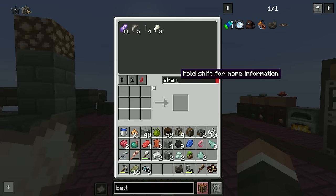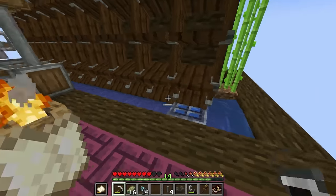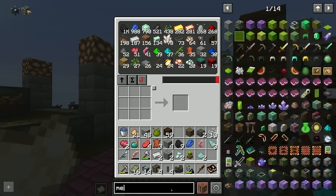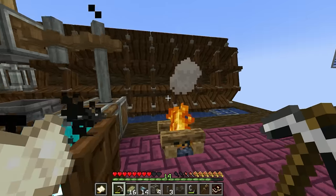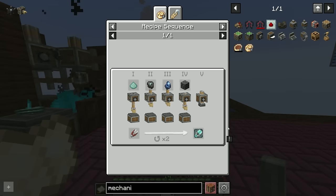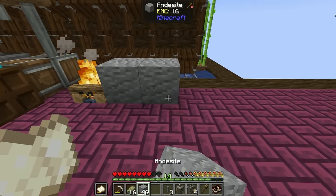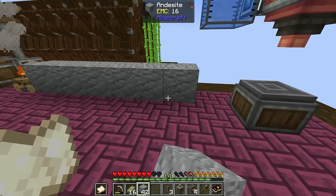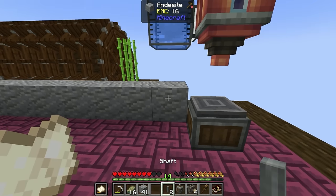Now we place the items in the correct slots: prismarine agglomeratio in slot one, imbued slate in slot two, gobba globet in slot three, deep slate in slot four, and the mechanical press handles slot five. We drop shears onto the start of the belt and they get processed one by one through all the deployers. The sanguine reverter comes out incomplete the first time, so we drop it back on the belt to run through again.